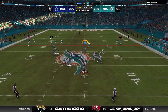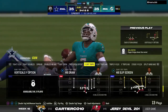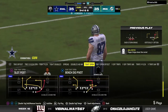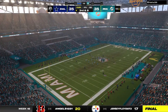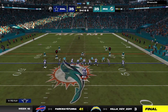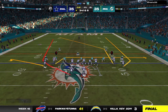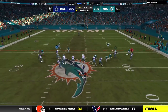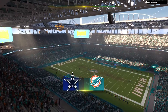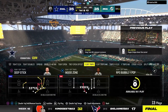Now Dak throws — taken in by Ferguson at the shoulder. Sometimes it's hard to figure, but you can live with incompletions in this situation; you can't live with short gains that take time off the clock. This crowd is making it hard to hear. Third and eight — here's Dak going right back to Ferguson, and he's got another first down as he's brought down at the Dolphins 34-yard line.